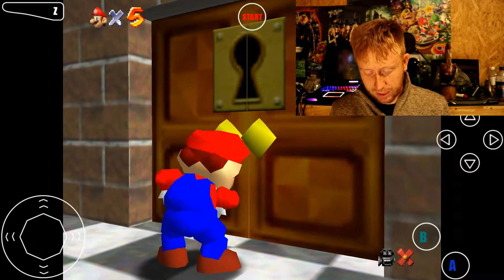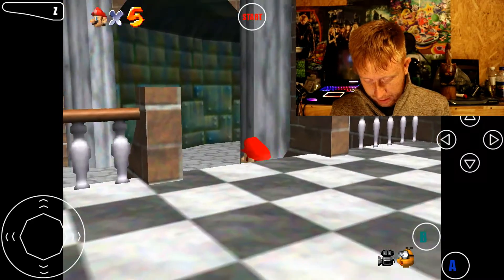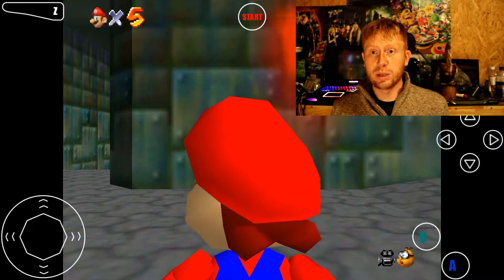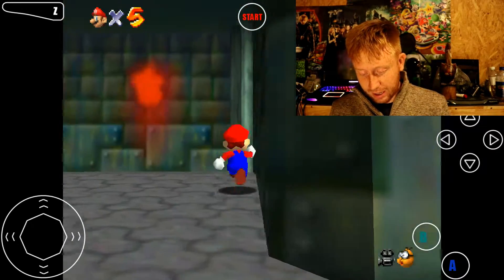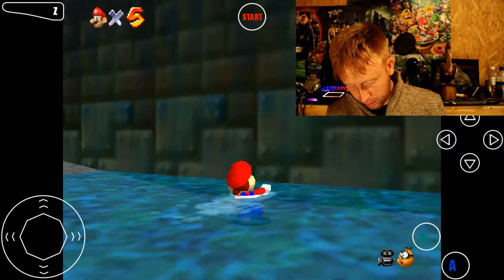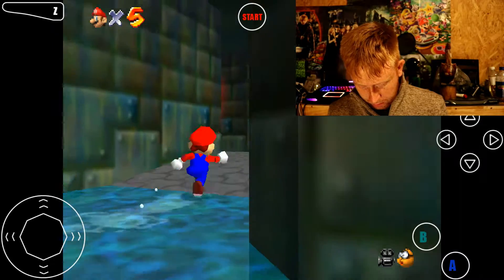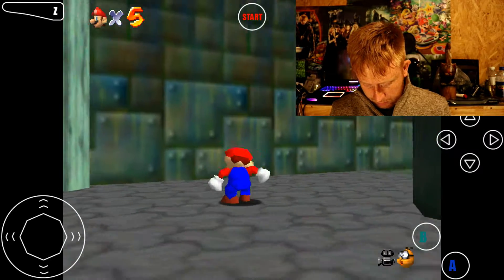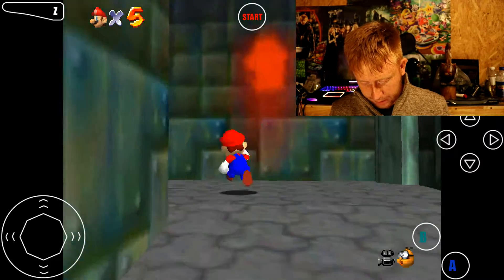We'll go ahead and head downstairs. I know there are a couple stars we can get down here really easy. I think we can catch the rabbit - if we can catch the rabbit, we get a star. And the little mushroom dude, I can't remember his name, I think he actually has a star too. There's a rabbit in here somewhere guys, but I can't find him.